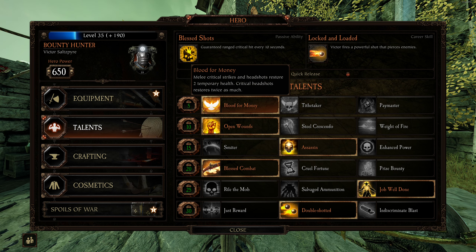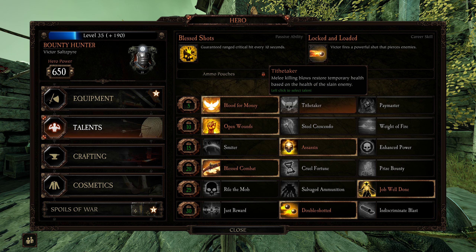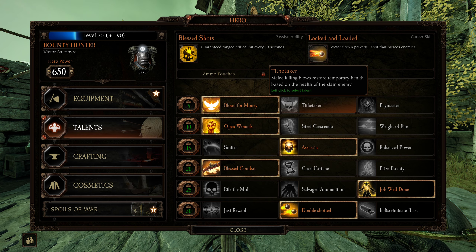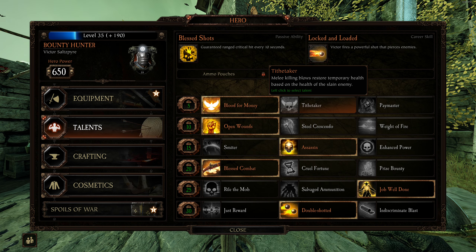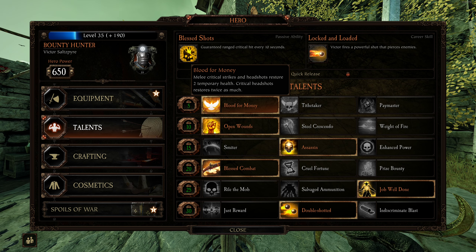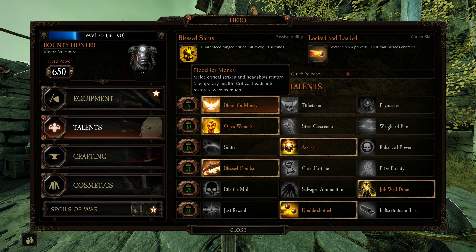I'm giving him the Rapier, which is what I normally use, and then Blood for Money. This isn't going to generate a lot of Temp Health, but neither is Killing Blows, because there are better classes out there that'll do more melee damage — mainly you as the player if you're taking bots. Say you have a Grail Knight or a Shade — those guys are going to get most of the kills. So Bounty Hunter's not going to make much Temp Health, especially since I don't know how great bots are at hitting headshots, but this is probably the way you'll get the most Temp Health out of him.